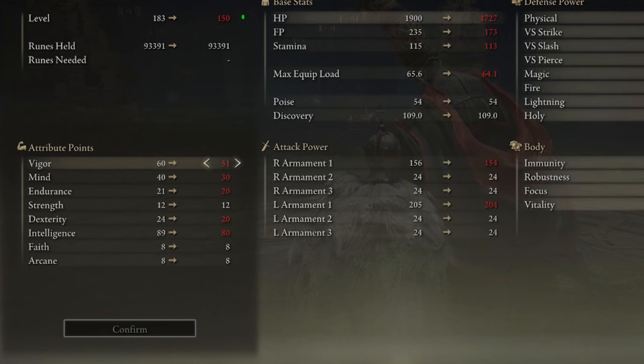At level 150 you have an extra point to play with. Vigor at 51, Mind at 30 — a nice mana pool to work with. Endurance at 20, giving you a plethora of armor options. Strength still at zero. Dexterity at 20, pumping spells out a little quicker. And Intelligence at 80, making you an absolute powerhouse with each and every Carian Slicer.